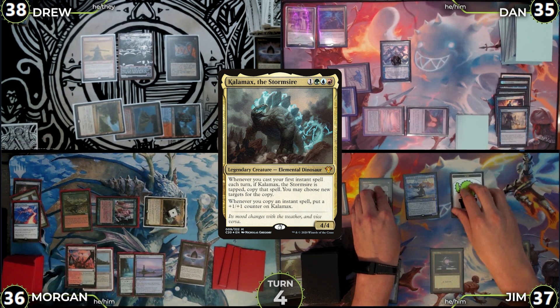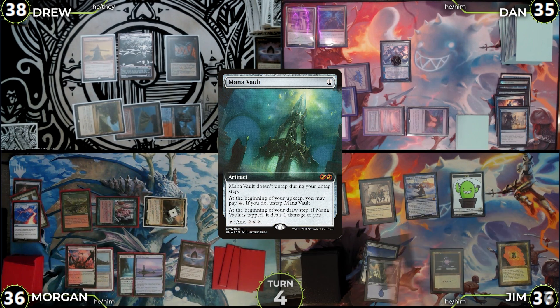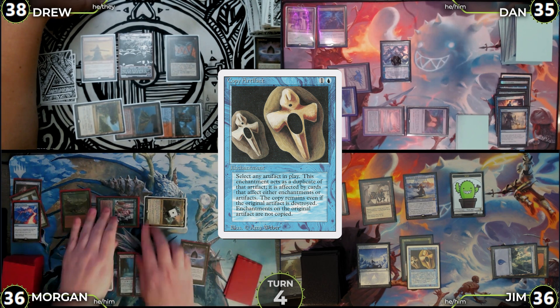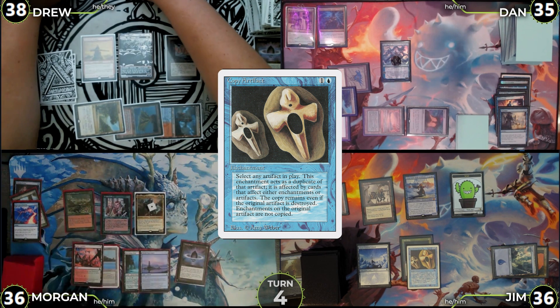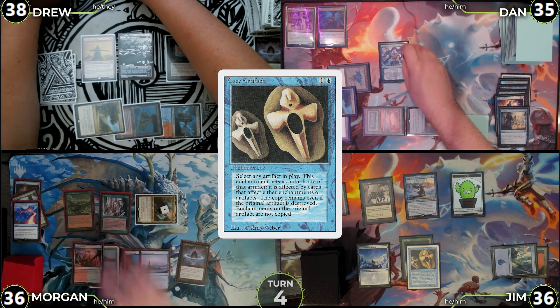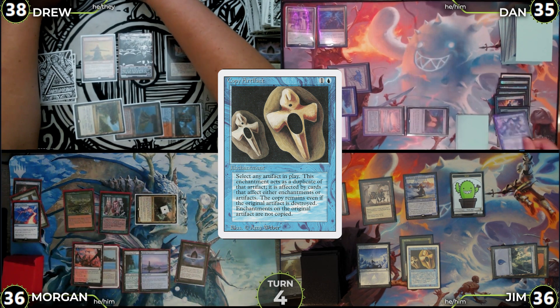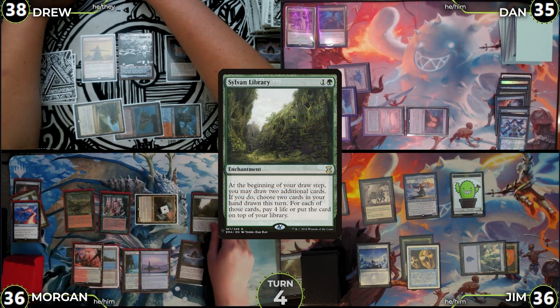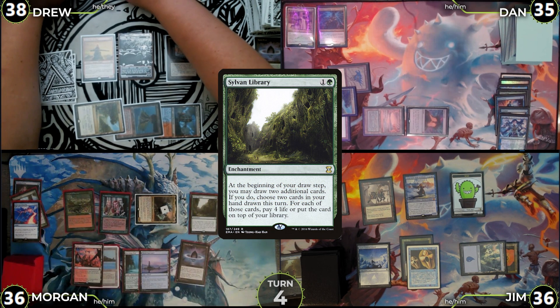Jim untaps, takes 1 damage off the tapped Mana Vault, draws, casts Copy Artifact entering as a copy of Sol Ring, then passes to Morgan. Morgan untaps, draws, and immediately moves to combat, swinging Kalimax at Narset with no blocks — Narset dies. Post-combat, the Carpet of Flowers trigger fires, Morgan targets Jim adding Green Green, and he casts Sylvan Library. Morgan then passes to Drew.